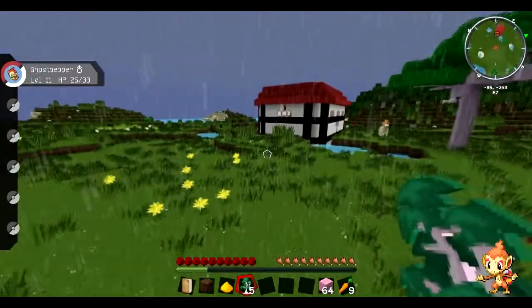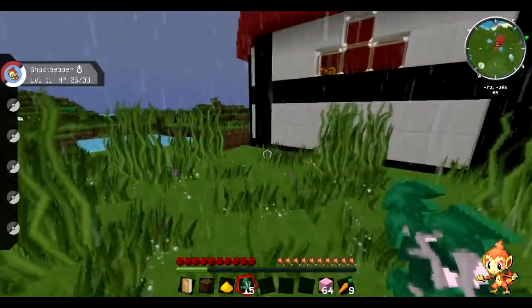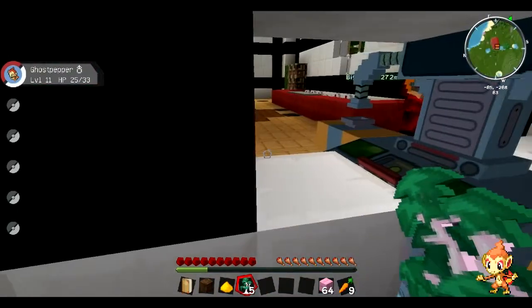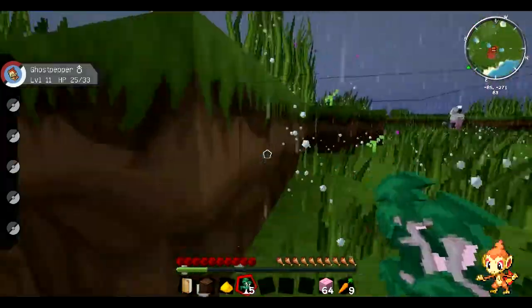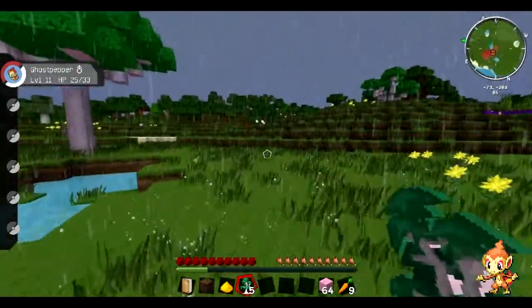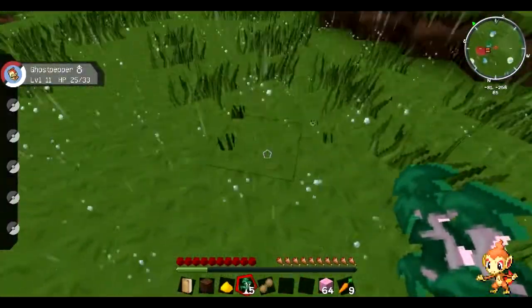I'm now level 11. It glitched through the wall — it's a trading machine. We can just build around it. It glitched through because there's water here. Sorry, I can't be perfect, but we can fix it.